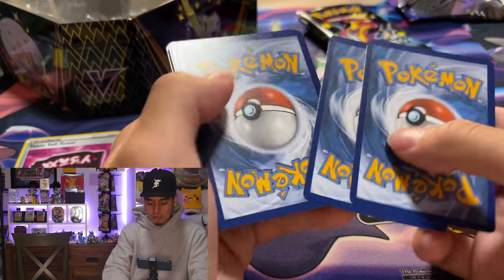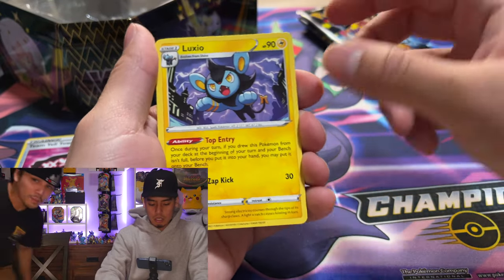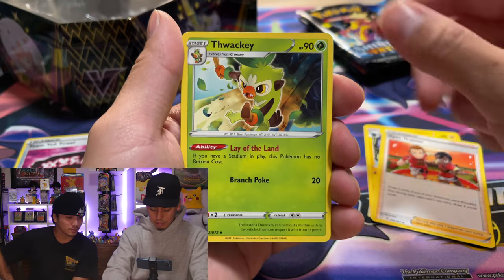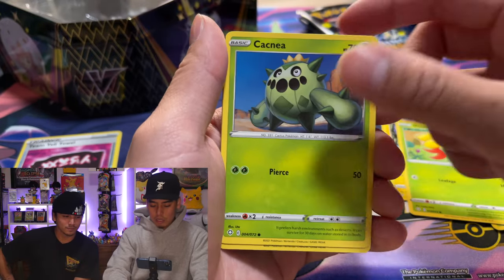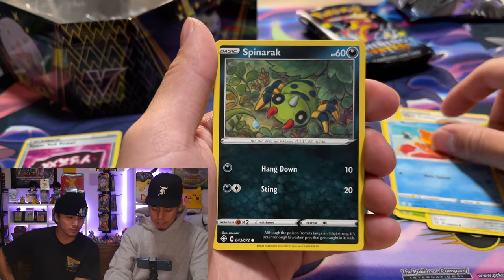This is my first time opening these tins. I've heard the pull rates are pretty good but I don't want to jinx it. We got a Luxio, a Gym Trainer, Thwackey — I hate saying that. Thwackey, it just doesn't roll off the tongue. Gossifleur, Cacnea, Qwilfish, Buizel — love me some Buizel — and Spinarak.